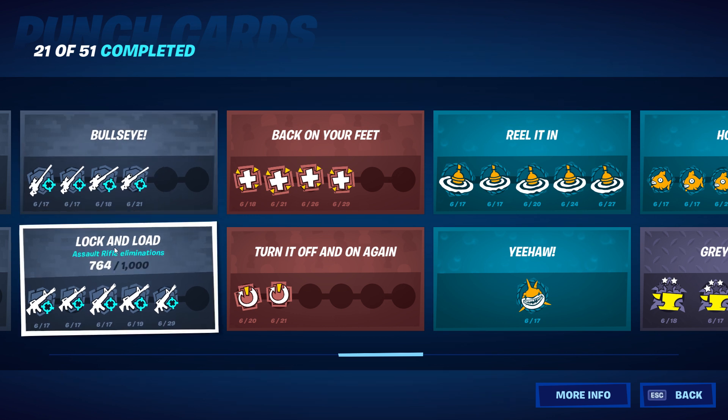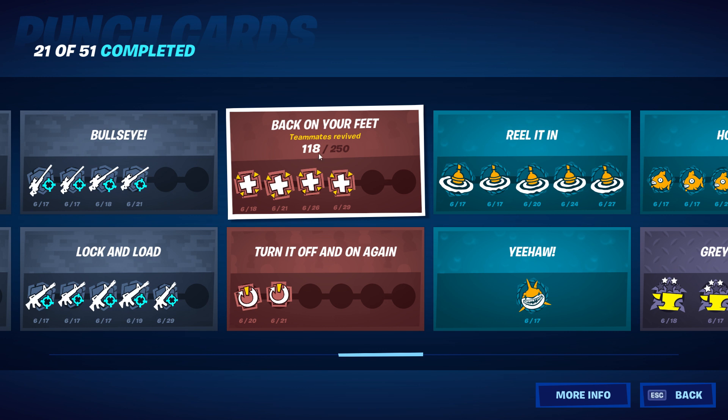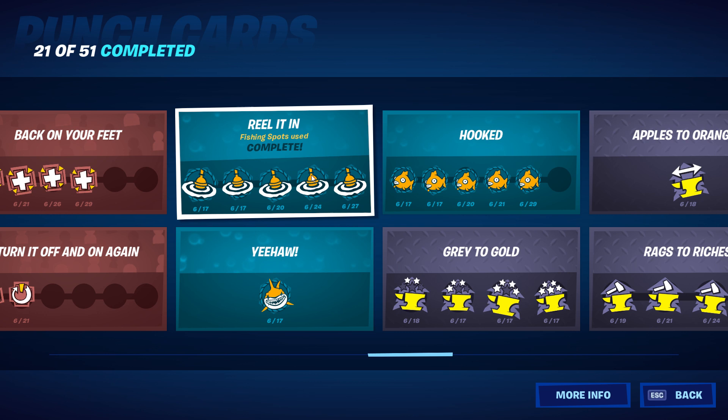Lock and load — assault rifle eliminations — 764 of 1,000 and I'll be complete. Back on your feet — teammates revived — 118 of 250, and then I believe this one goes to 500. Turn it off and on again — teammates rebooted — I have 1,725 to get that next punch.